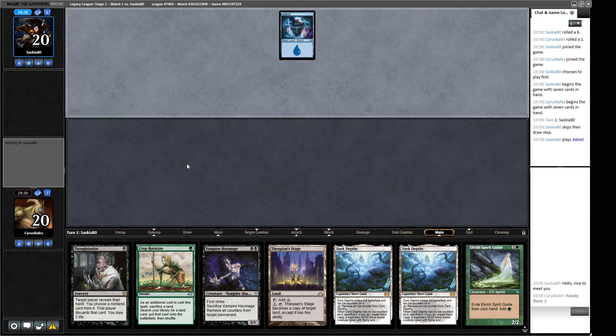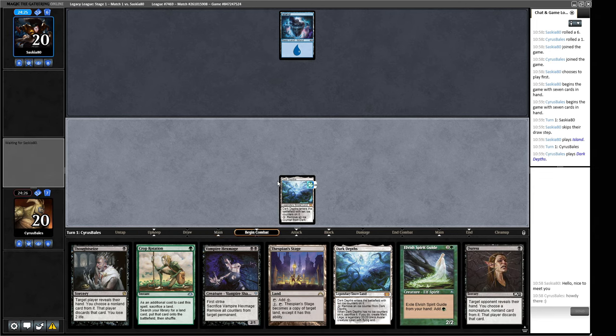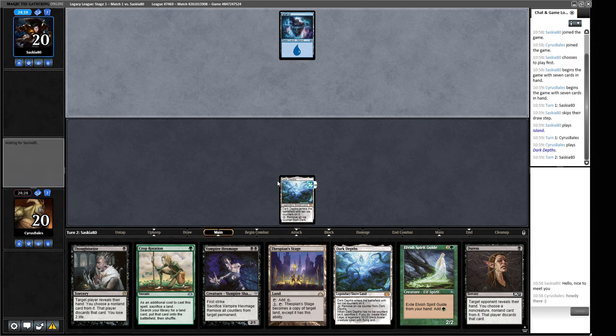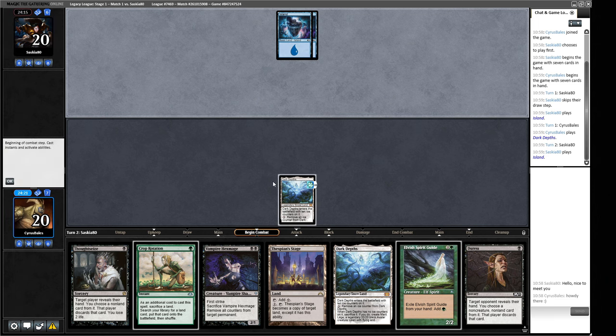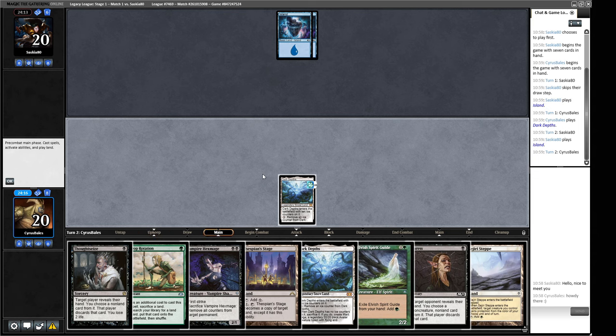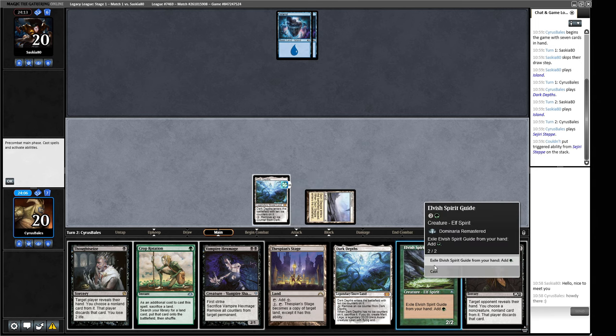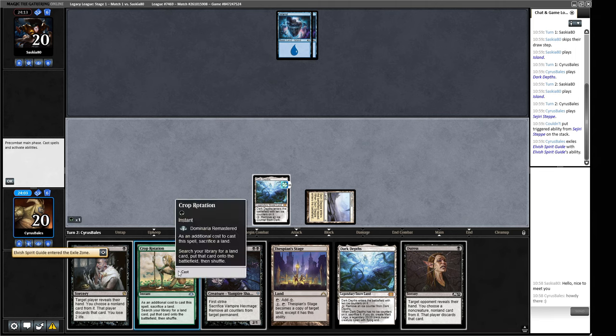Opponent plays an island. We'll play out our Dark Depths and pass, hoping they try to Wasteland it so we can turn it into Urborg and drop Dark Depths and Hex Mage next turn. Two basic islands — that makes me think my opponent is playing something like High Tide or Spiral Tide. We can play this out and crop rotate it away since we don't really care if this one gets destroyed.